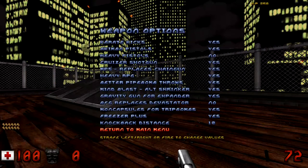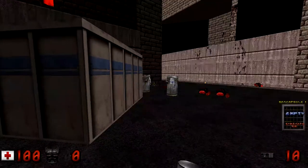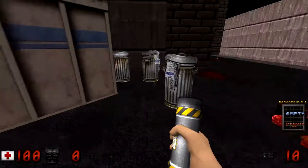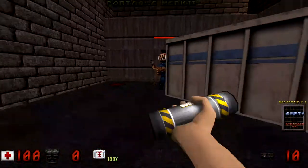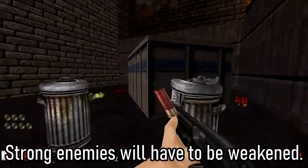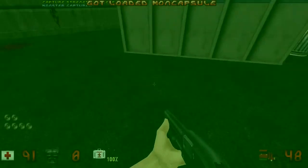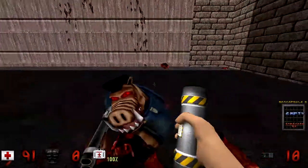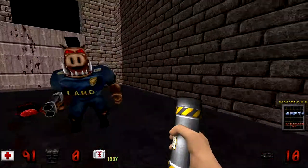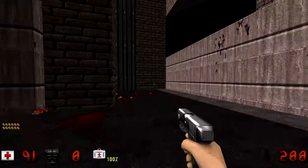Number 6: Monster Capsules. In the Weapons settings, you can enable a feature which replaces the laser trip mines with Monster Capsules. Monster Capsules resemble pipe bombs, but their function is entirely different. When you throw a Monster Capsule at enemies, it will suck in the nearest enemy, trapping them inside. You can pick up the loaded capsule as you would with a regular pipe bomb. When you throw the loaded capsule, the enemy will be released — except now the enemy is your comrade, and will remain so for as long as it survives. If you ever wanted a Pokemon mod for Duke 3D, here you have it.